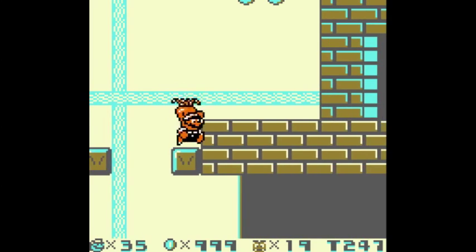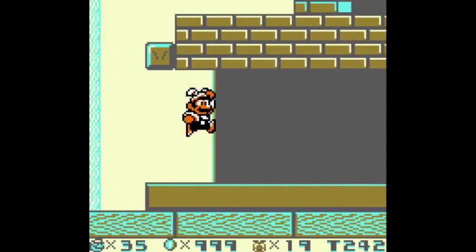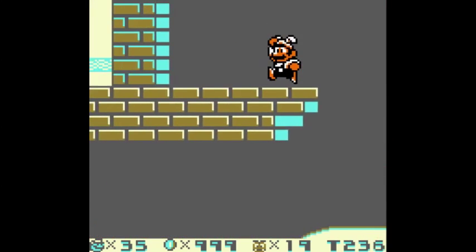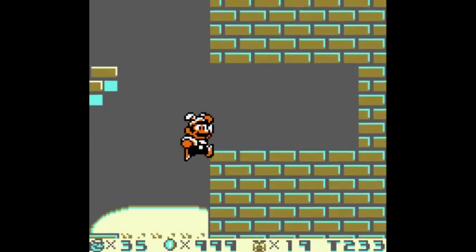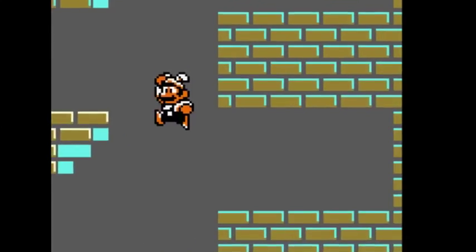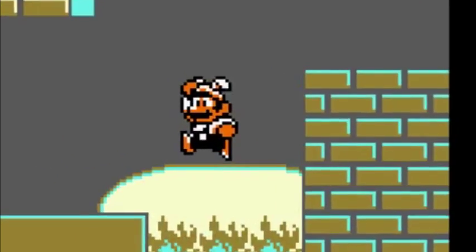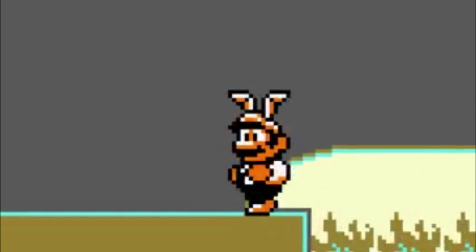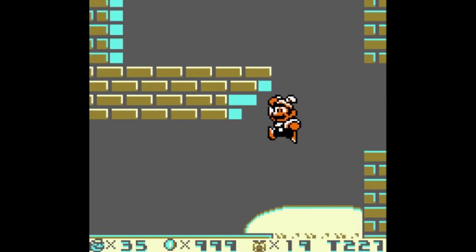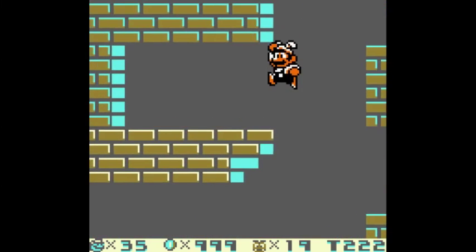Jump. Jump. There we go. So this last part of the level is a little gauntlet — not really a gauntlet, but a series of jumps that you need to make. Obviously, if you've got the carrot power, you'll be able to get up there a lot faster! Oh my god. Can you imagine if I didn't have the carrot, I'd be dead in that pit already?